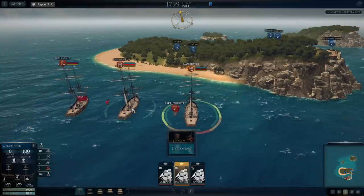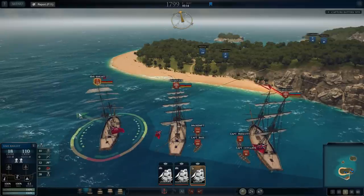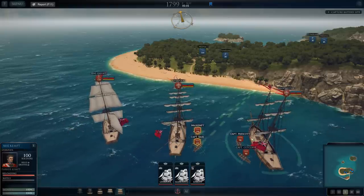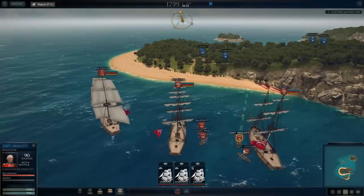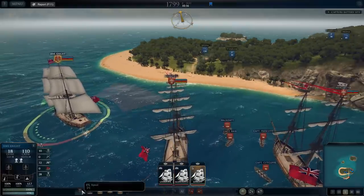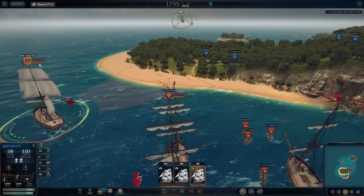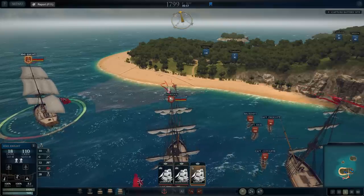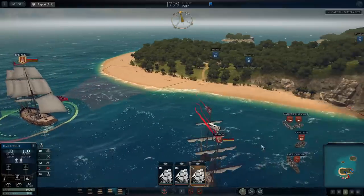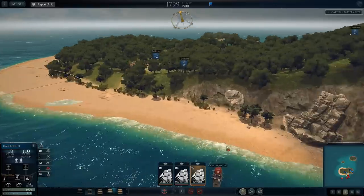First things first, we are going to anchor and then select our landing parties. We've got a lot of troops here. Can we get them to start firing on the enemy while we do this? Let's land over here so we can get a little bit of fire support while we're waiting. All right, shut your sails off. Oh, they're out of range — okay, well they're not going to help me too much then.